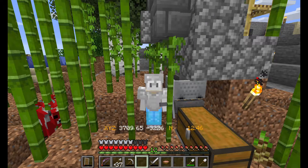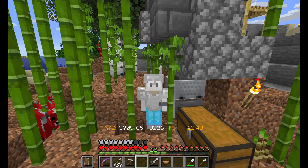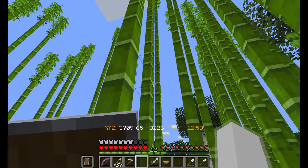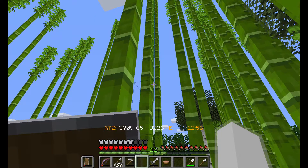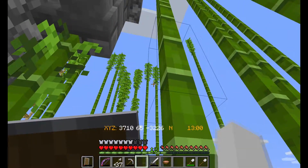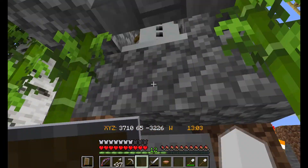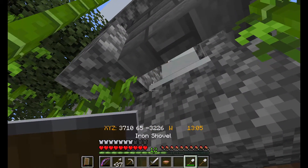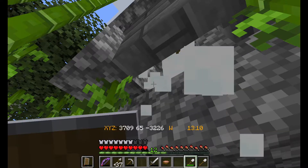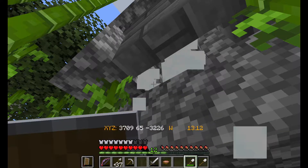Hello everyone! Today we've got a bunch of bamboo that's technically protecting me from mobs pathfinding when it gets dark, and I'm using up tons of shovels to get snow from a snowman I have trapped in a stone box.